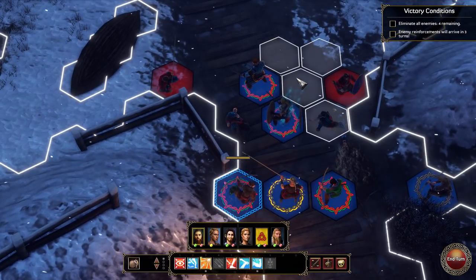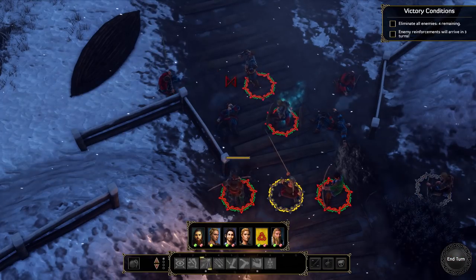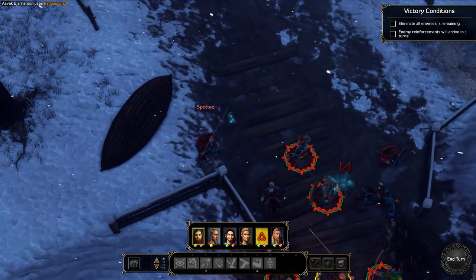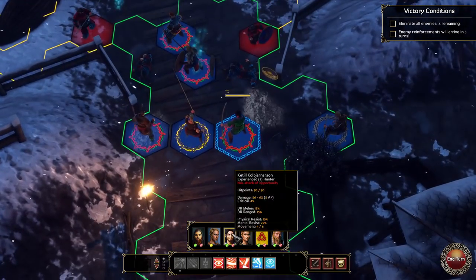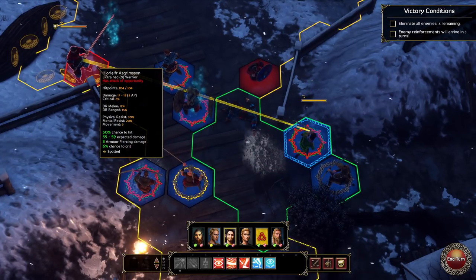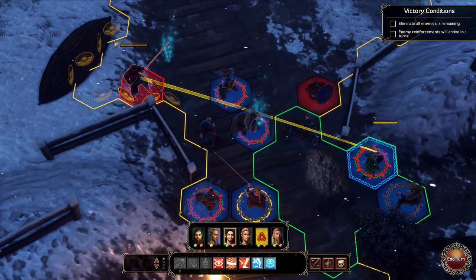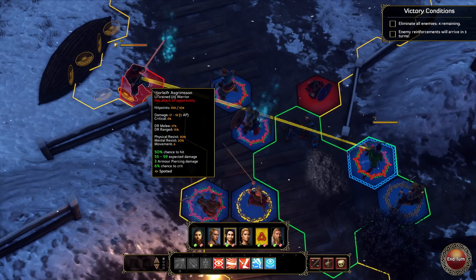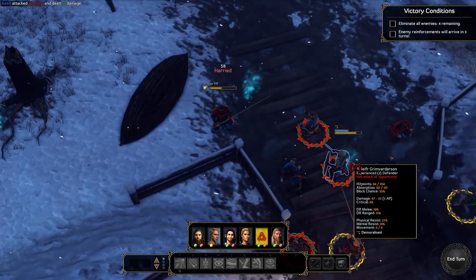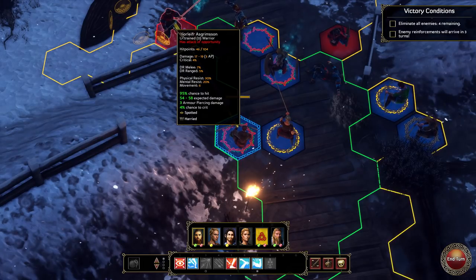I'm gonna use my free action to get you to pop your head up. There we go. Now that he's no longer there, I'll return to our position over here and take a shot. 50% chance - it's not great. I could go for a cripple which will prevent you from moving forward, but you've got a reach weapon so you don't need to. Very good shot - I am impressed, very impressed in fact.